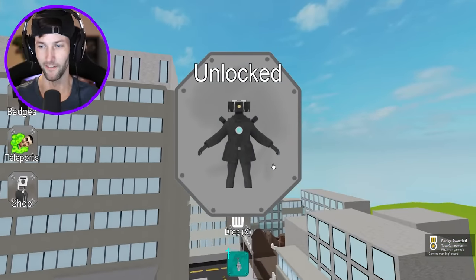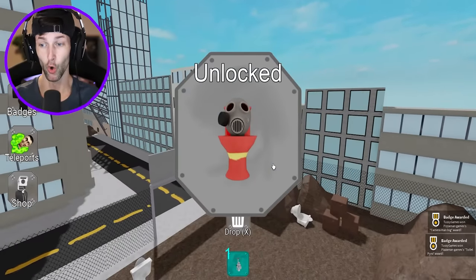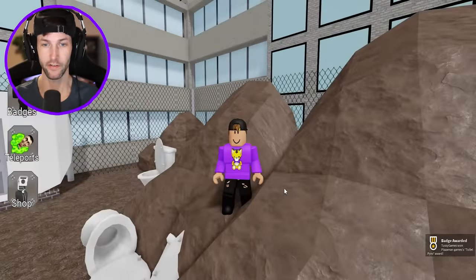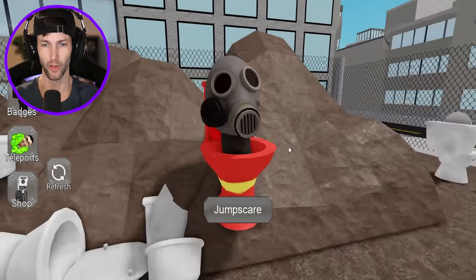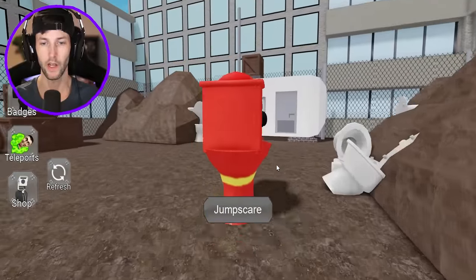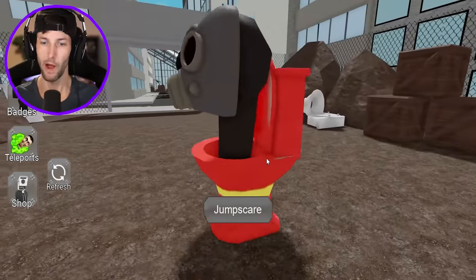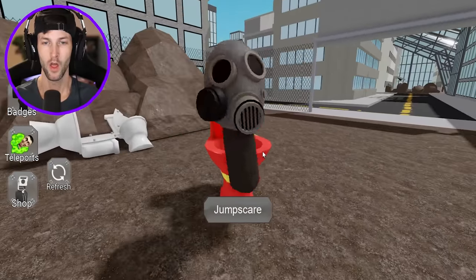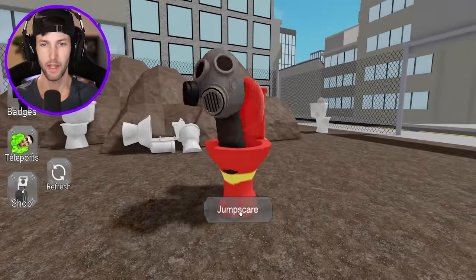What else we got? Another cameraman. We got toilet pyro - okay, there's one I've never seen before. Let's hop off the copter and check him out. This one's nice - he's like a pyro that wears the gas mask, he's all about fire.